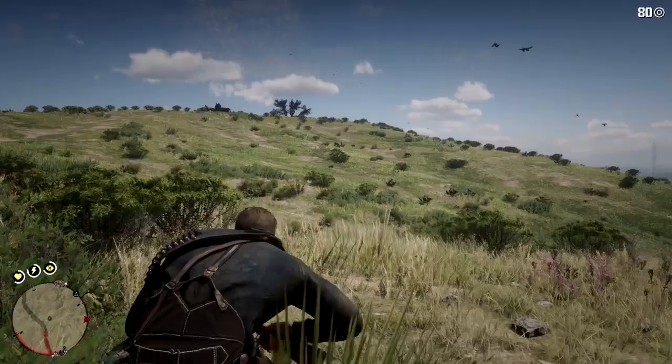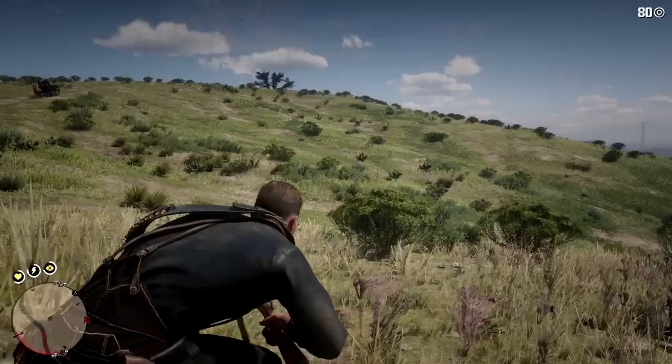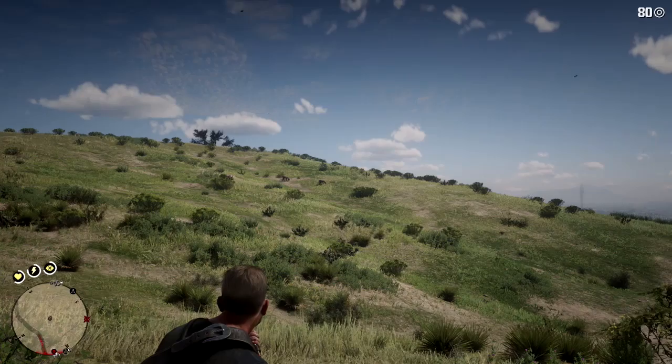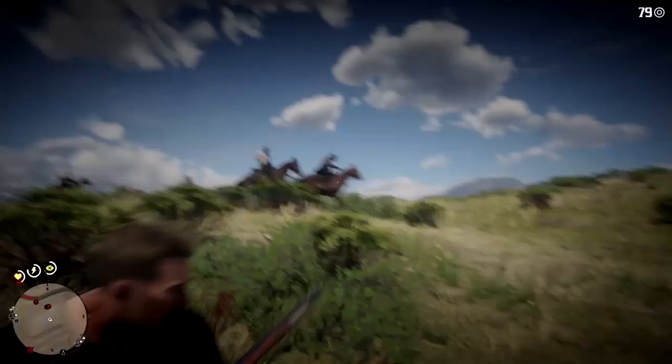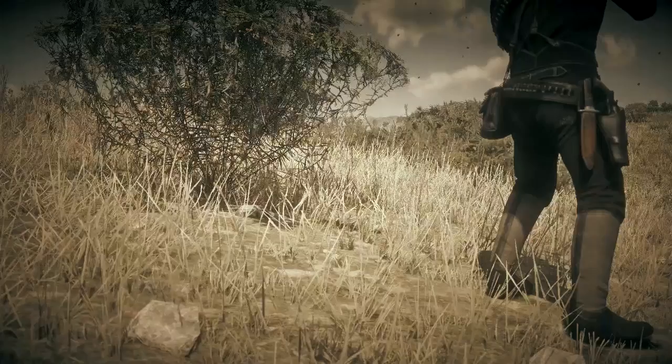So which one do we need to go for? There he is — I'm going to move in a little bit closer. This can take a lot of time, but just be patient because you don't want to spook them and have them run away. I've actually got a bounty on me so this is very awkward — I'm just going to quickly take the shot. There we go, I've got a headshot. That bounty was from a story mission — I do apologize.